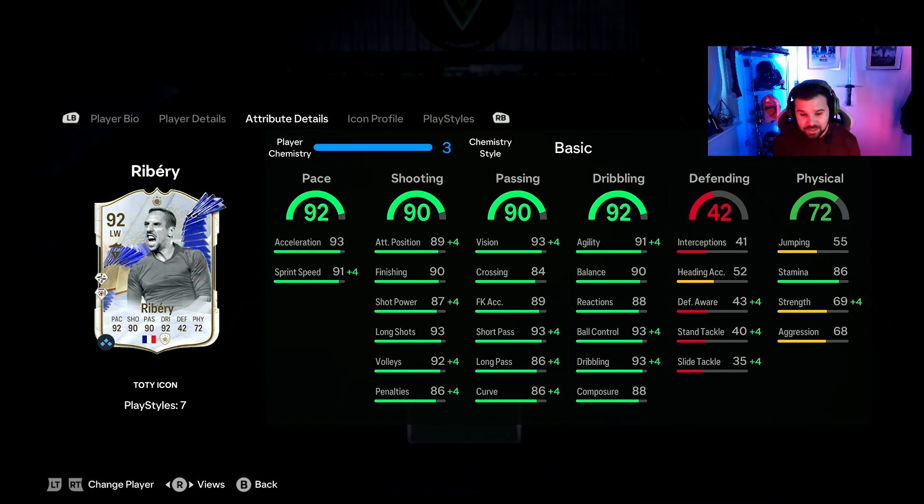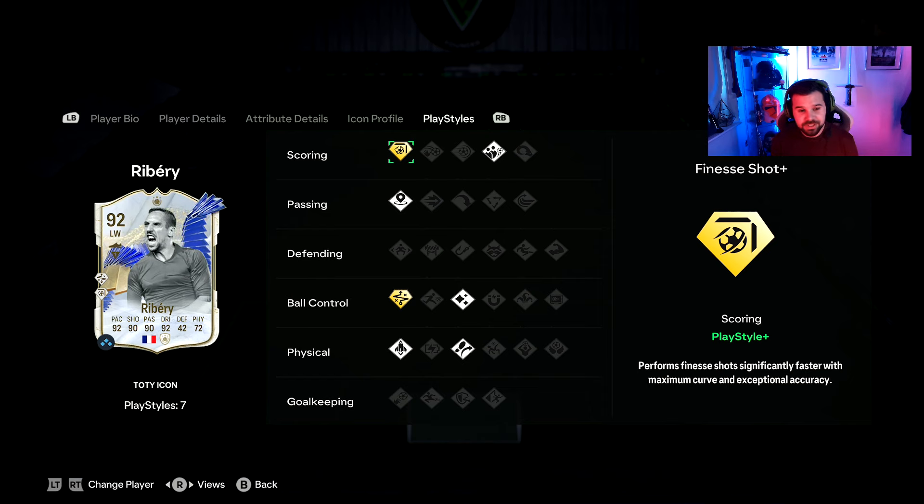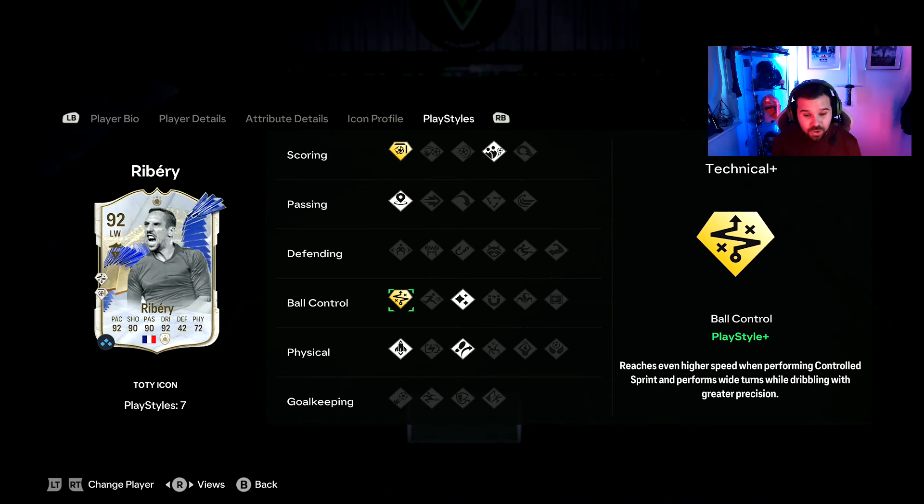His passing is unbelievable and his dribbling is just sensational — there are so many superlatives for his in-game stats. A couple of cons with the card: heading accuracy and jumping. He's not going to win you any headers anytime soon with 52 heading and 55 jumping. Stamina at 86 is pretty good, but strength of 69 and aggression of 68 mean he's going to get pushed off the ball very easily. But he does come with Finesse Shot plus.